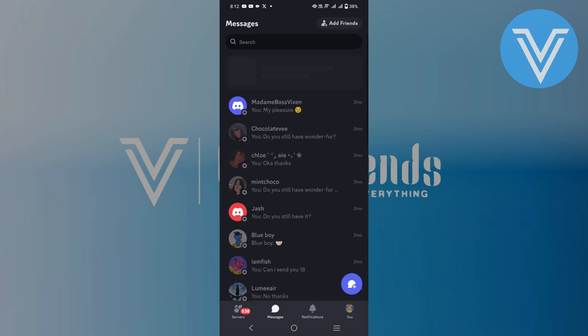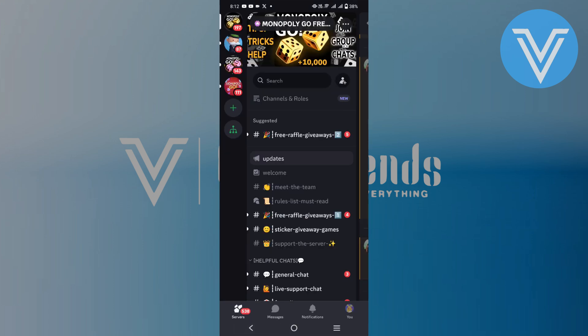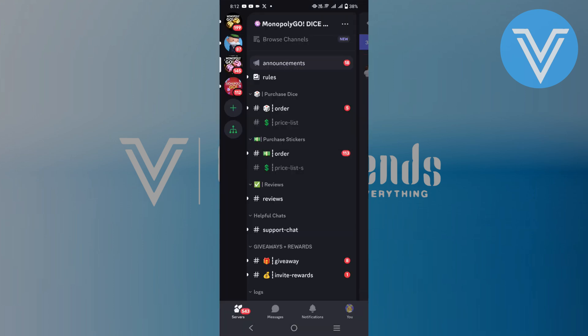Open the Discord app and go to the service tab. Tap on the Monopoly Go option at the top. You can sell or purchase stickers there.